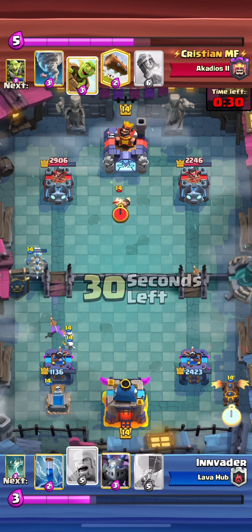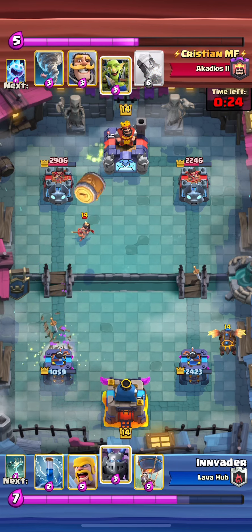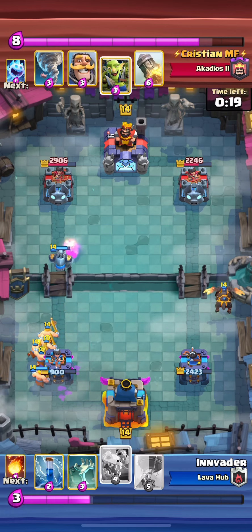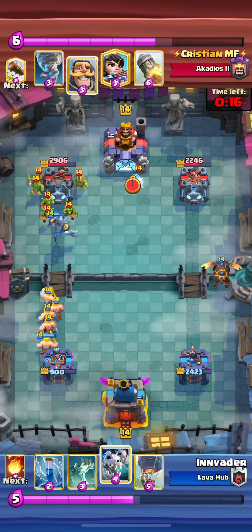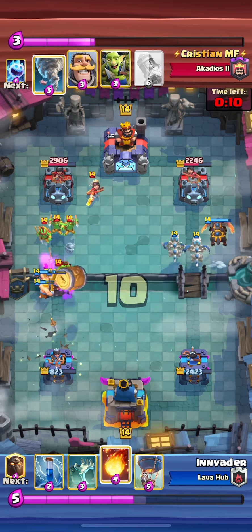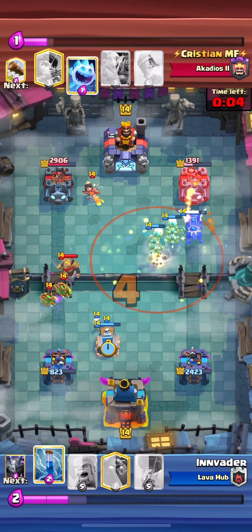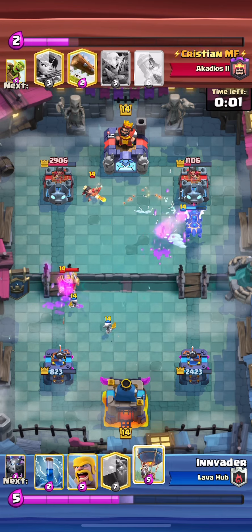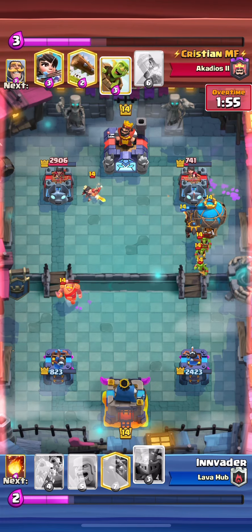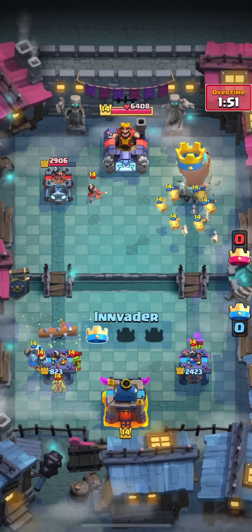I decide to go fireball because it's really nice fireball value — I took out goblin gang, princess, and ice spirit. So that was very nice. We go lava over here. We want to make sure we're not giving up any extra damage. The barbarians are coming in. We're using the mega minion to block the princess so it's not splashing onto our tower, because we don't want him to be in rocket range. Now the drags come down. We're going to fireball the barrel just to make sure it's not getting a bunch of damage. The skeleton drags chip away and we force out a night witch.